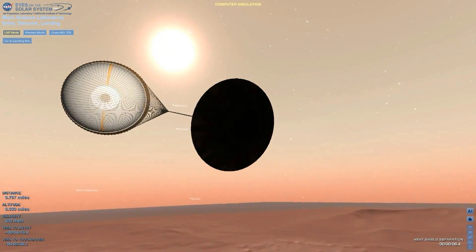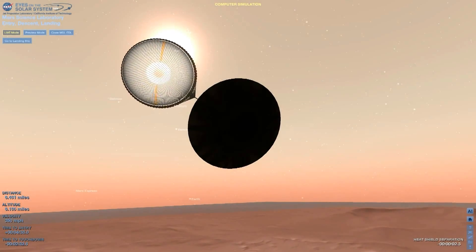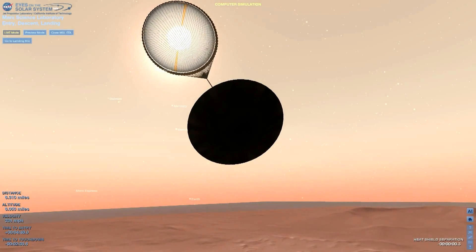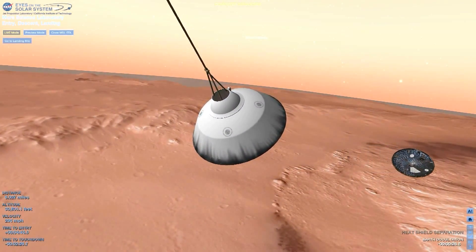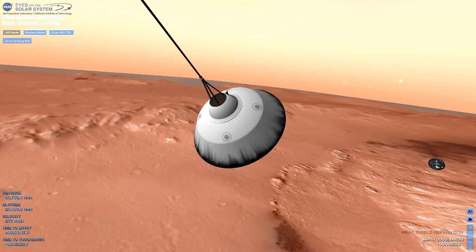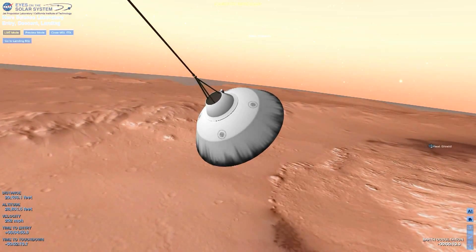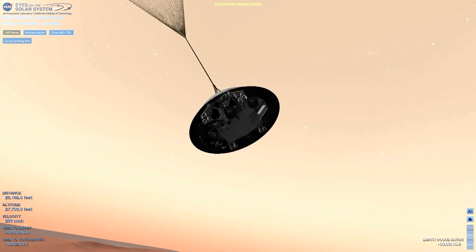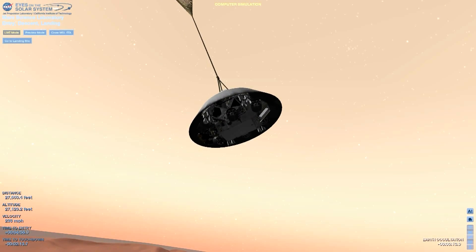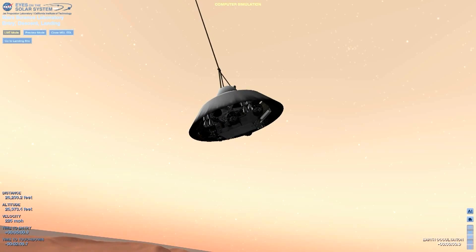Thrusters have been re-enabled. We will control our attitude on chute. We are decelerating. We are at 150 meters per second. Wrist mode dynamics nominal. We are in 90 kilometers and descending. The LEZAC is in valid range. Net filter converged with a velocity correction of 0.7 meters per second. We've acquired the ground with the radar.